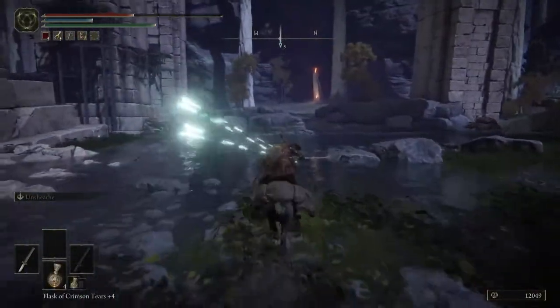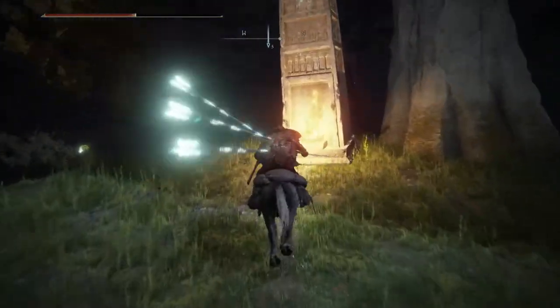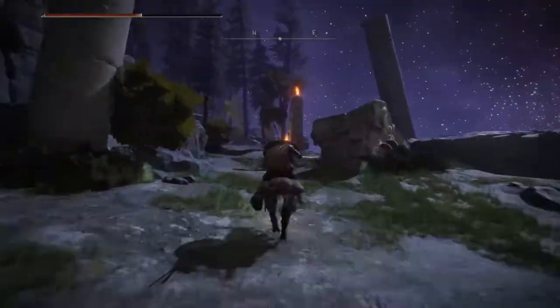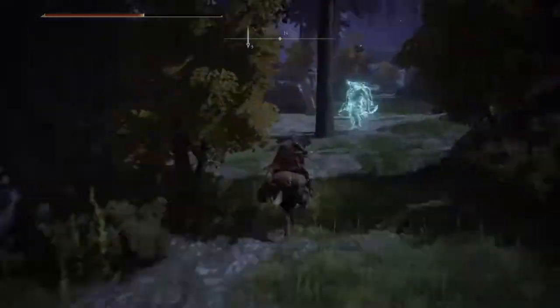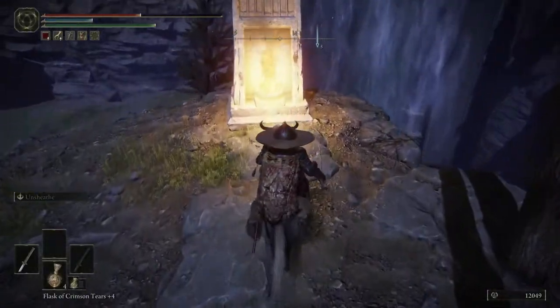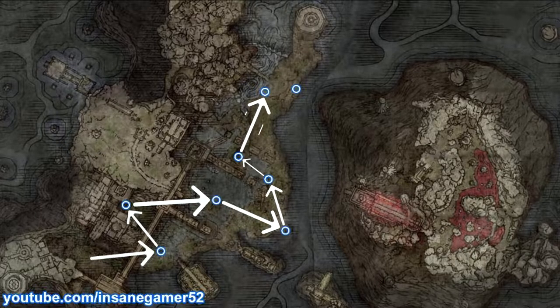The sixth one is to the northwest on the other side of the river, against this cliff wall. The seventh one is to the northeast on the edge of this path next to a small cliff. And the eighth and final obelisk is to the west at the end of that same small cliff. For a complete visual representation, here's a map with the order that I just listed.